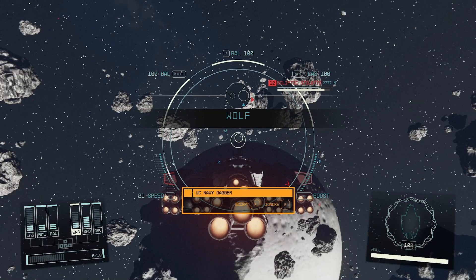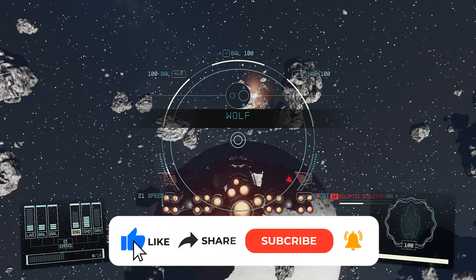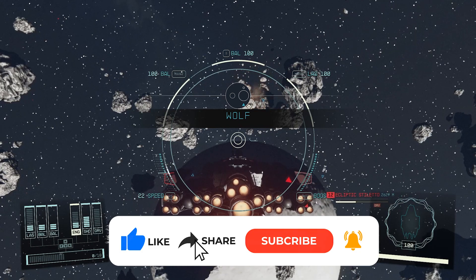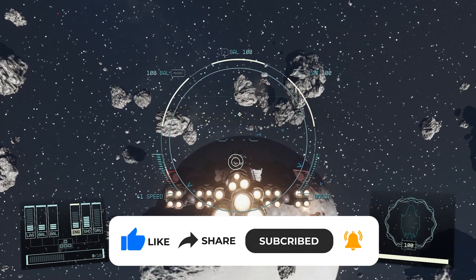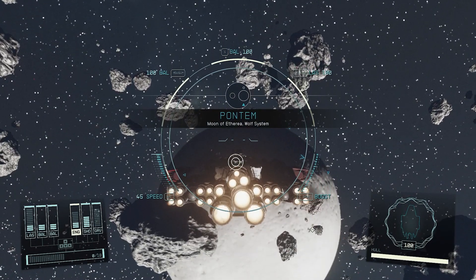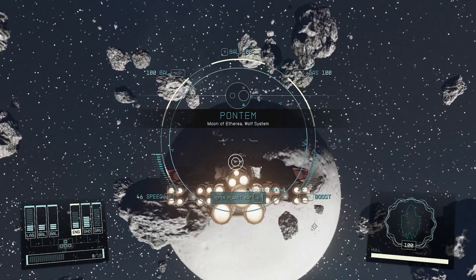What's up everyone, welcome back to another Starfield guide on where to find the Den and how to sell contraband there. This shady hotspot is the go-to spot for offloading all that sweet contraband you've managed to get your hands on. So let's dive into the nitty-gritty of finding the Den in Starfield.